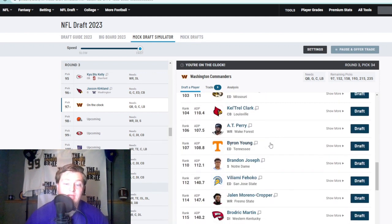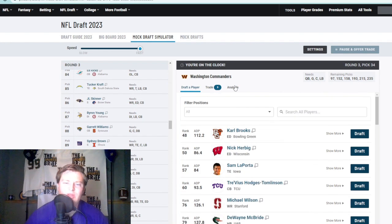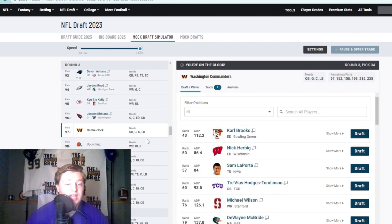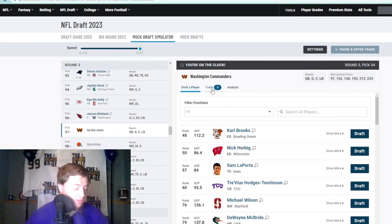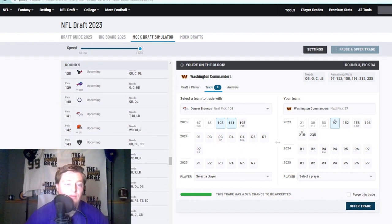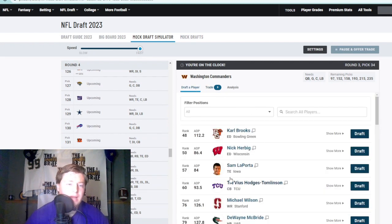Looking at tight end options — Tucker Craft is probably going to be here, but he went to the Chargers — that's nasty. Sam LaPorta is there at tight end and I do like me some Sam LaPorta. Getting him at 97 is kind of a low-key steal. Tackle, corner, offensive line — all good or close to it. I want to trade down a little bit, not a ton, but get some picks. Exploring a trade — 141 and a future fourth from Miami, but I don't love trading down 11 spots just for a fifth.